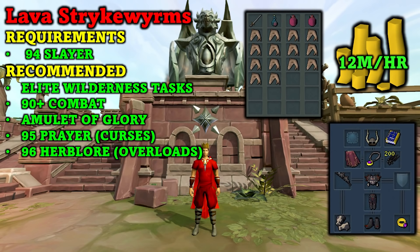The only main requirement is 94 Slayer. Recommended is the elite wilderness tasks — this is highly recommended as it makes the searing ashes noted, which saves inventory space in the wilderness. Also recommended is 90 plus combat and an amulet of glory or wilderness sword to allow teleporting out of the wilderness if you are below level 30 wilderness. The lava strike worms are around level 35 wilderness, so you will need to walk a little south before you can teleport.